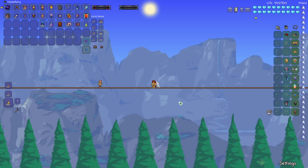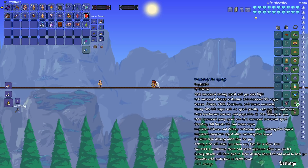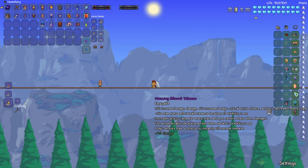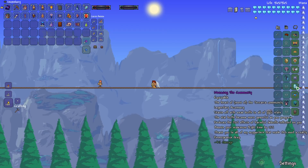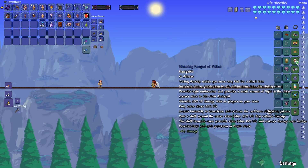The accessories are a mixture of movement, defense, and damage. You've got Core of Blood God, the Sponge — which has a new sprite in the 1.4.4 update — the Menacing Ethereal Talisman, the Community, Asgardian Aegis, Celestial Tracers, and Rampart of Deities.